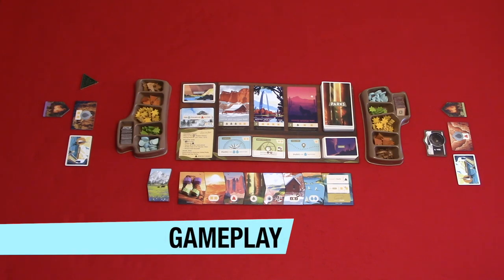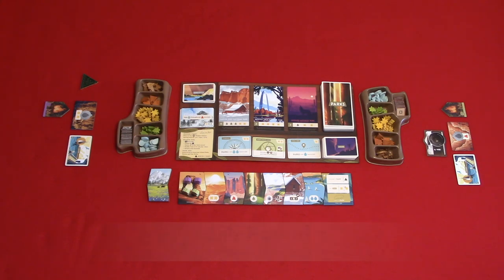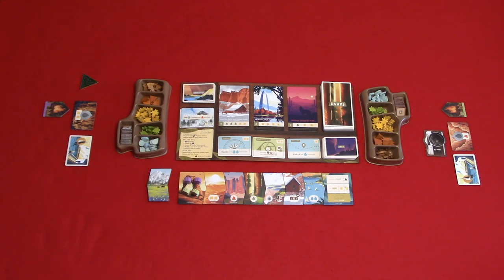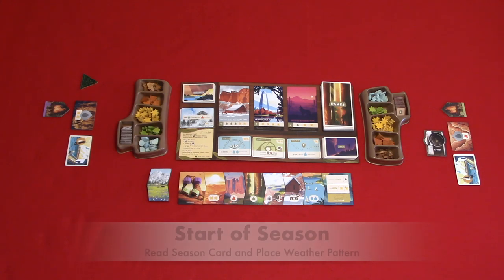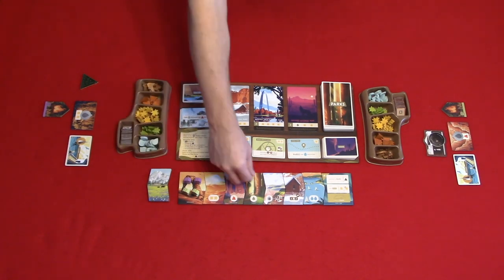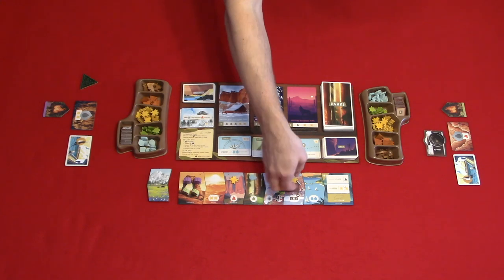Now let's take a look at the gameplay. A game takes place over four seasons or rounds, and each season has three phases: start of the season, player turns, and end of season. Phase one — start of season: during this phase, you will read the season card and how it affects gameplay. Starting with the second site tile, you place resources based on the weather pattern located in the bottom right corner of the season card. For example, in the season of snow, you gain one water resource if you gain any mountain resource on a turn, and the weather pattern is sunshine, water, and water.